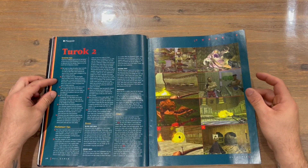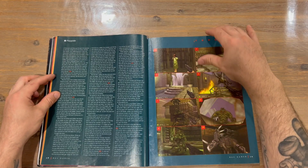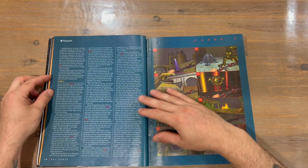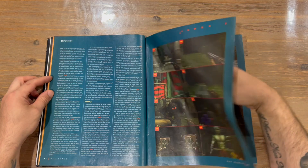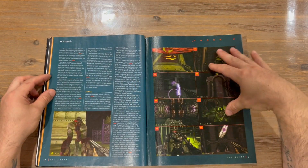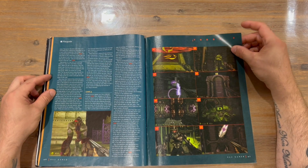Next up we're looking at Turok 2, which is pretty cool. Nicely captured screenshots over here, the numbers tell you where to look at. I don't remember it being so dark — from the screenshots you can see it's quite a dark game.